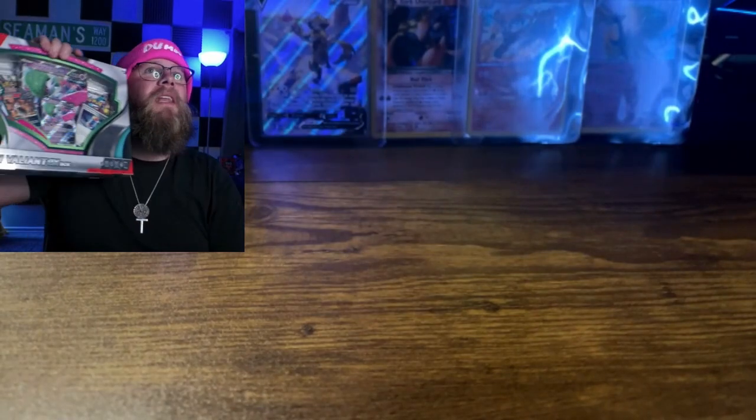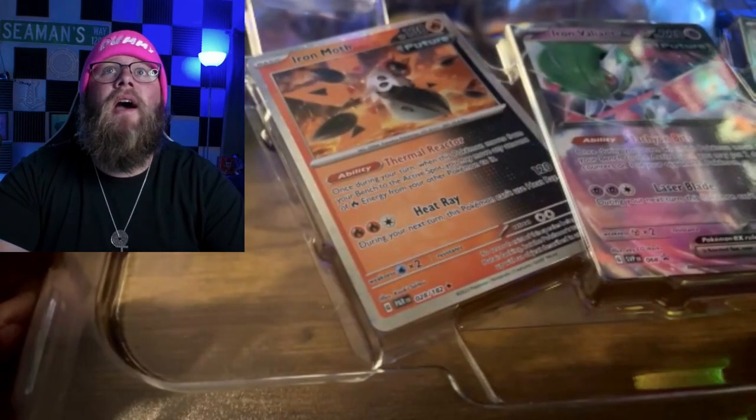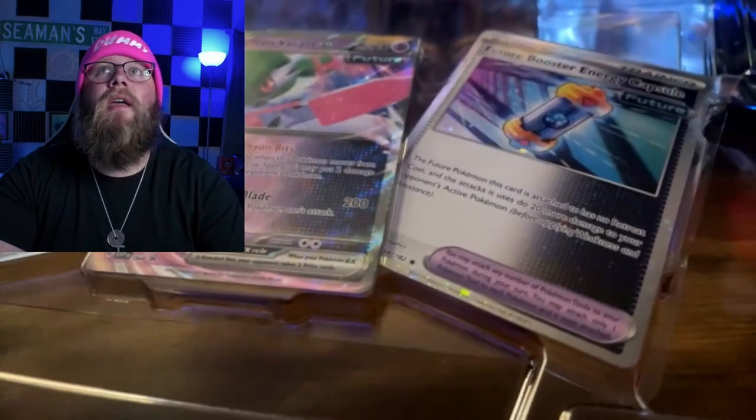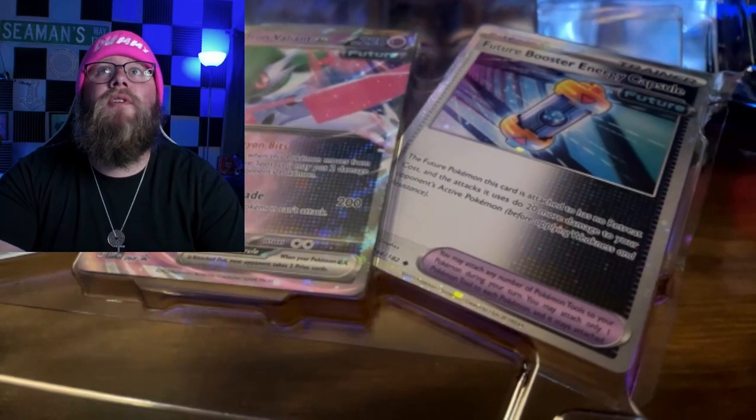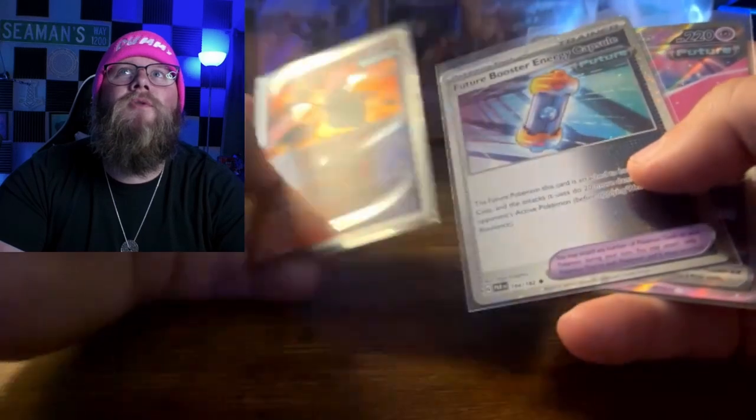We haven't opened up any Iron Valiant yet, so let's go with it. First layer up — our Black Star promo is the Iron Valiant EX, the Iron Moth, and the Future Booster Energy. So the Iron Moth was definitely an interesting choice.